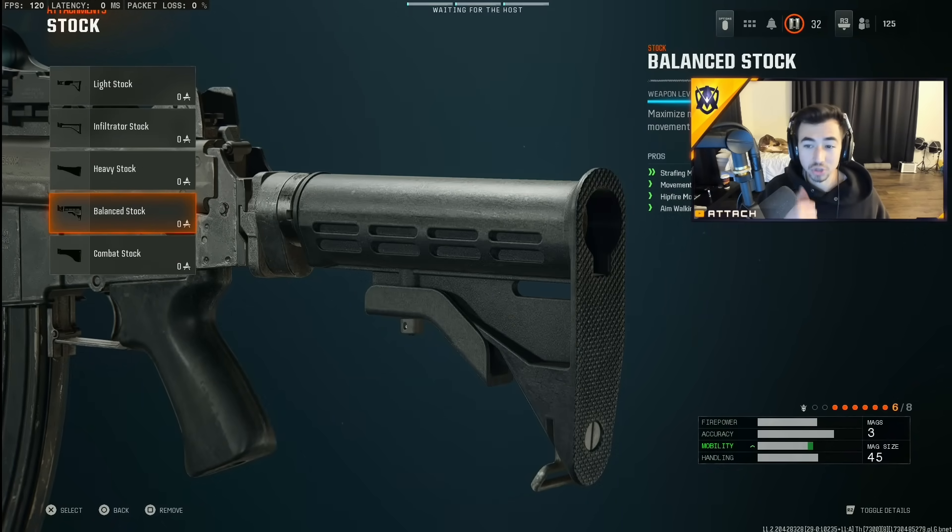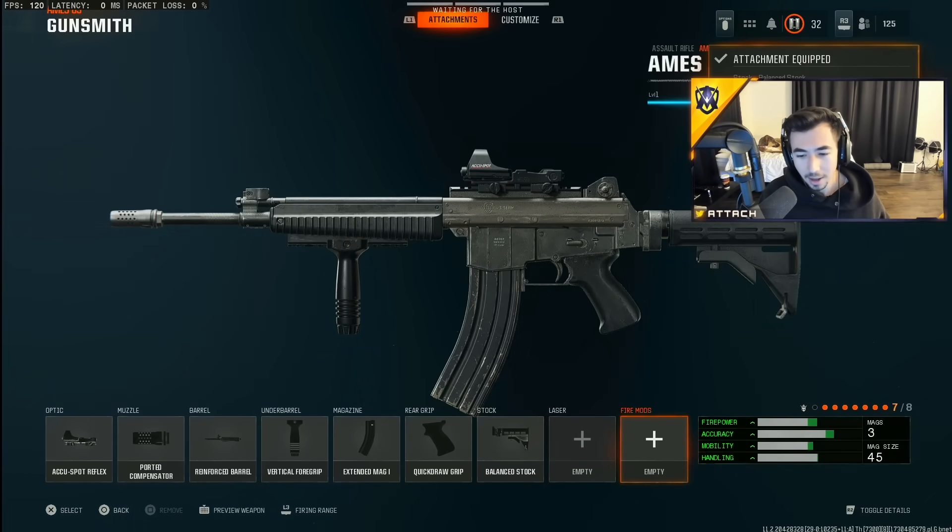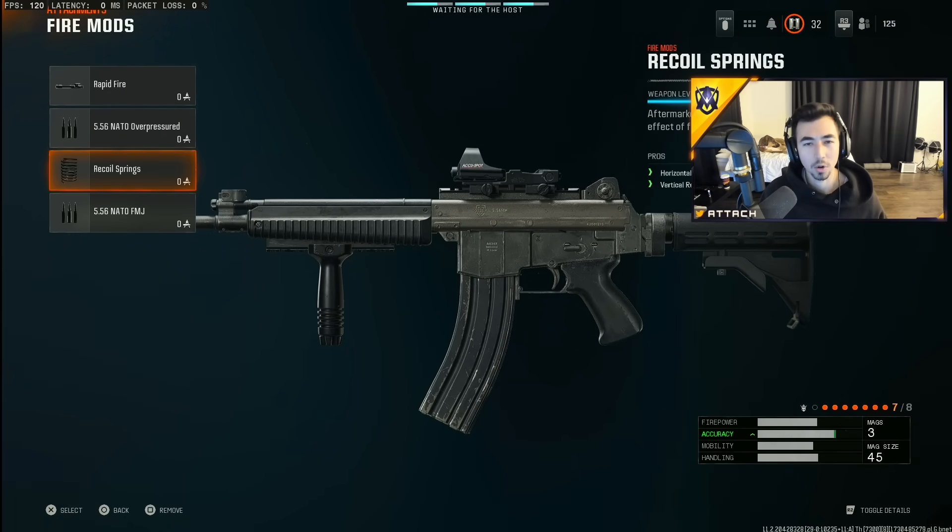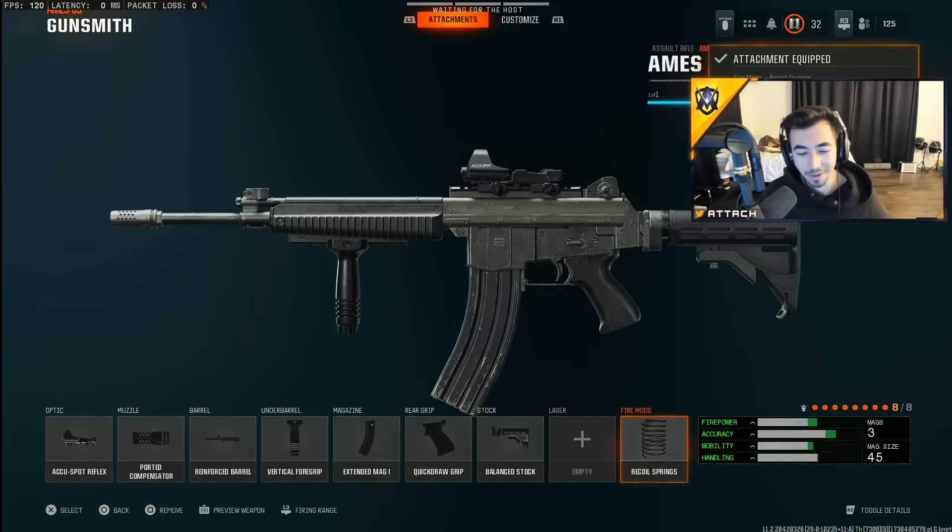I'll use balanced stock for the strafing speed, movement speed, hip fire movement speed, and aim walking movement speed. It's very good for all the movements — you're strafing back and forth and you're naturally faster with this attachment on. I don't really use a laser. For the fire mod, I use recoil springs to gain extra horizontal and vertical recoil control.